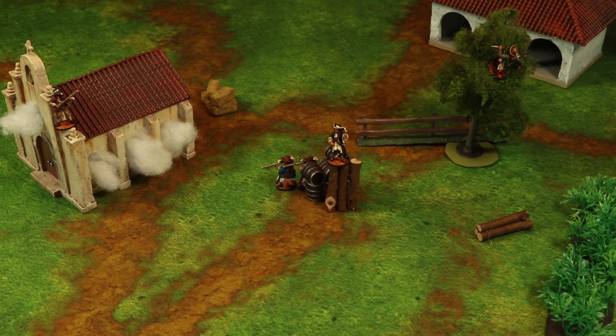Throughout the rulebook and instructional videos, individual miniatures are referred to as models. A group of models of the same type acting together becomes a unit. All of the players' units and related miniatures — such as ships and artillery — comprise the player's force. Knowing this terminology will help in understanding the rules that follow.